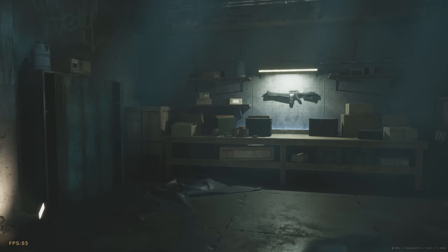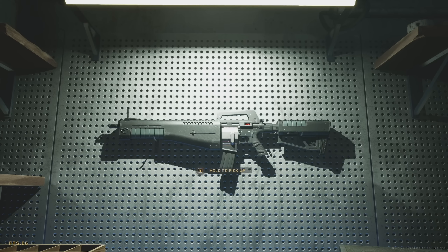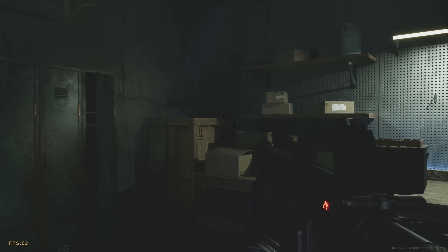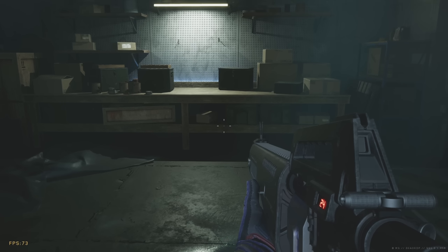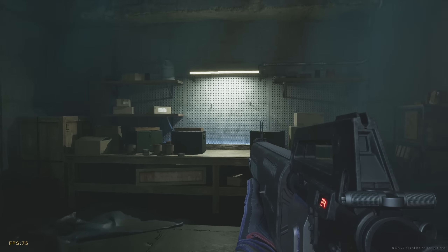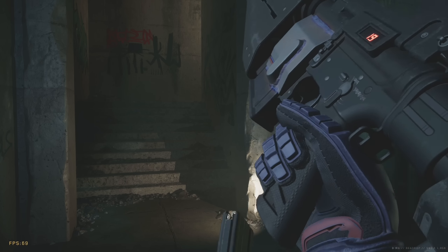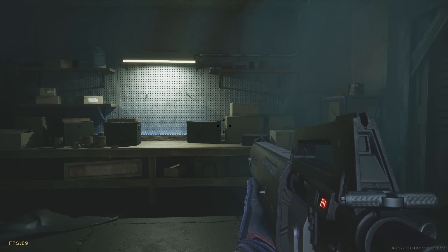The first firearm is hanging on a wall in front of a workbench. We're welcomed by the words 'hold to pick up,' and from here we pick up an M4-esque assault rifle. It doesn't give us a key to inspect it, but it provides a digital display of how many rounds are left in the magazine and gives us the ability to fire it.